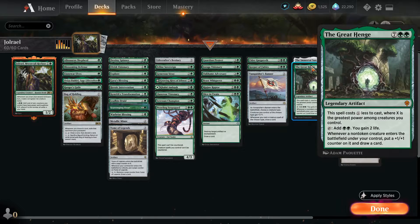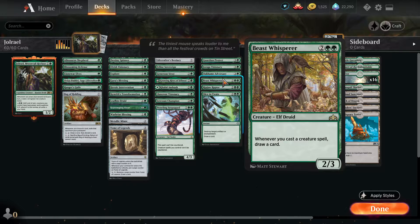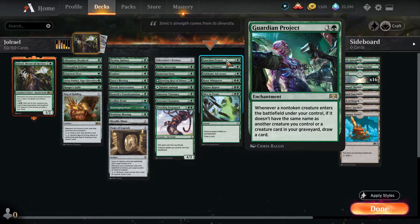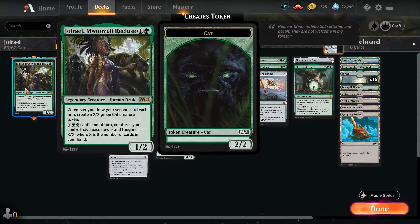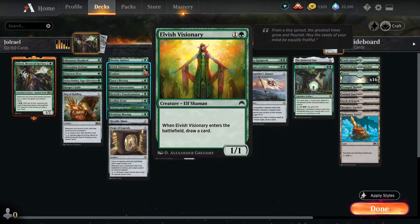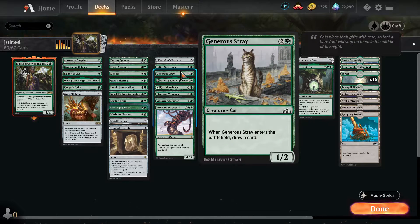Those are the most fun to have out on the field. Obviously others that work like that are Beast Whisperer — cards that make sure you're always drawing at least one additional card each turn. There are cards in this deck that are a lot weaker on their own without Jolrael on the board, like Elvish Visionary, that are really good in this deck in particular. That's one of my favorite things with Commanders: cards that aren't super powerful on their own. Not a ton of decks would run Elvish Visionary, but with Jolrael's ability, Elvish Visionary and Generous Stray are actually pretty strong.